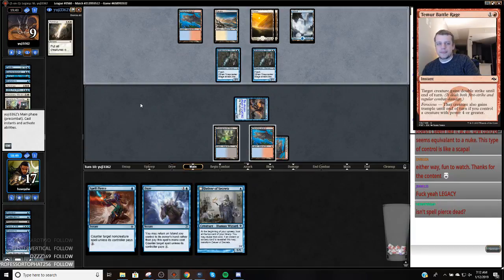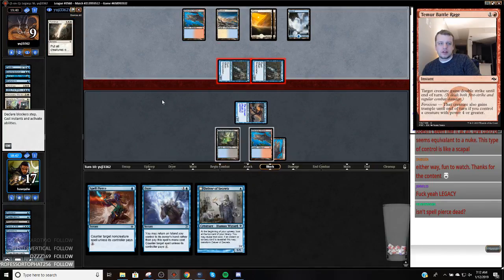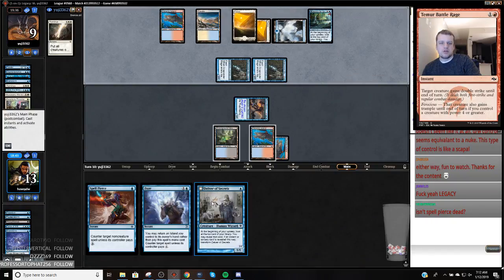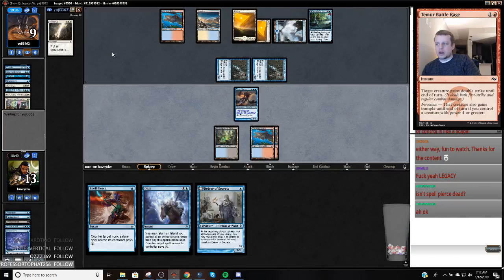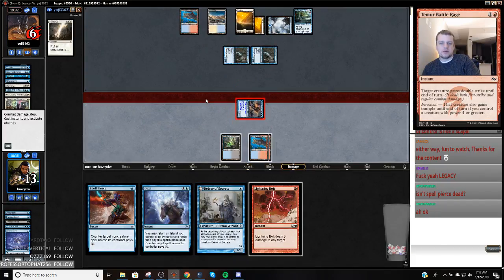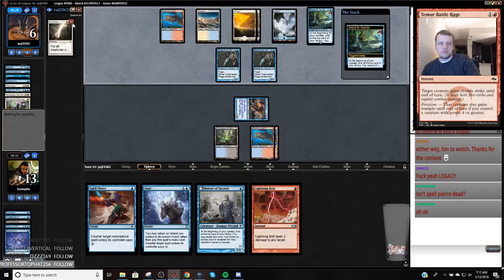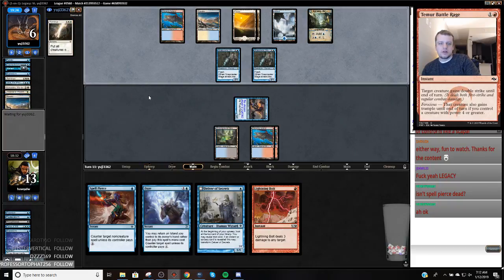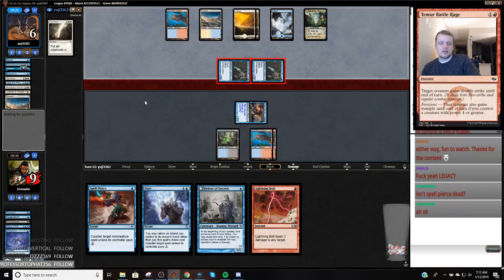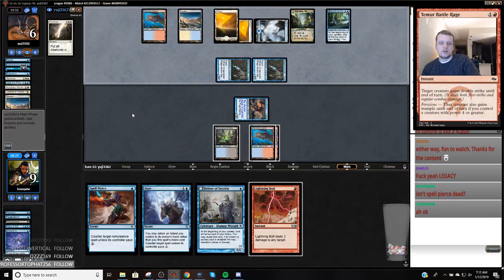Well, they have a Terminus in their hand, which is what I was thinking about. So they might have to be forced to hard-cast Terminus. But I didn't want to play my Delver — I definitely messed up with my sequencing here. Because if I wanted to play my Delver and it flipped, I could have killed them this turn. But I think the only way I lose is if they Miracle Terminus. Because now they're going to hard-cast their Terminus, I'm going to Spell Pierce, and if they Force I'll Daze — then they're out of cards and I win. Now we're just going to play land-go.